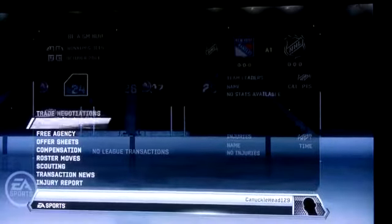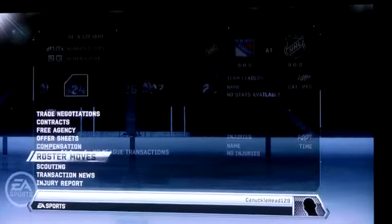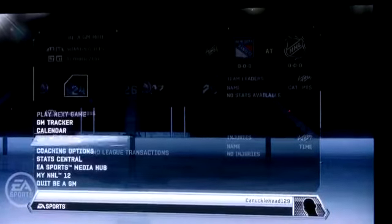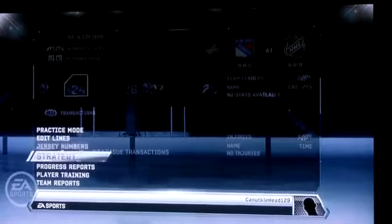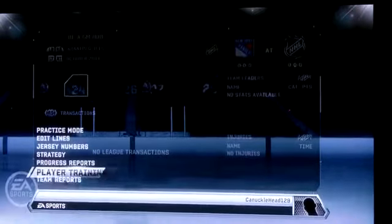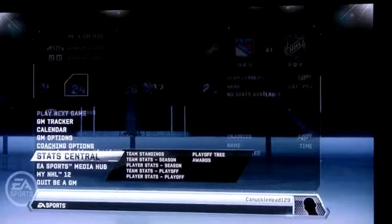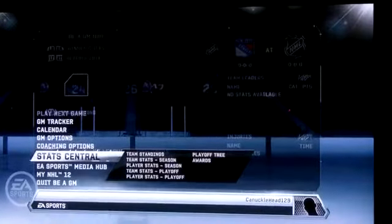GM tracker, calendar, GM options, trade negotiations, contracts, free agency, offer sheets, compensation, roster moves, scouting, transaction news and injury report, coaching options, practice mode, edit lines, jersey numbers, strategy, progress reports, player training and team reports, stats central.